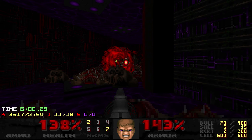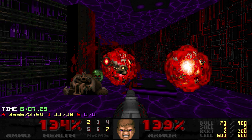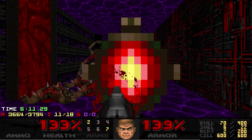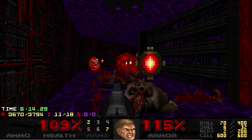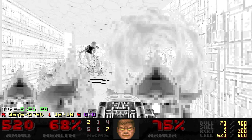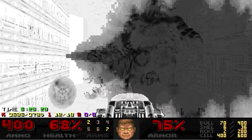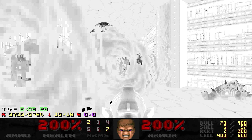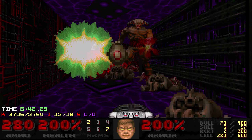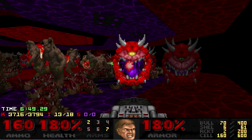Once you've cleared out the PEs you can turn around and start mowing down these guys. When you start seeing a big group of lost souls teleport in, that's the cue that the cybers are imminent — I like to try and clear them out as quickly as I can and then grab the end bomb. You've got a fair bit of choice in terms of how many cells you use here — I like to keep at least 280 for the next phase of the fight, which makes it significantly safer.